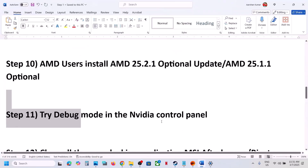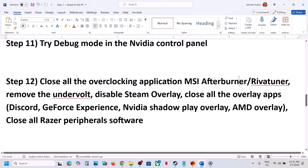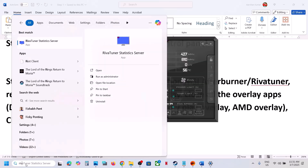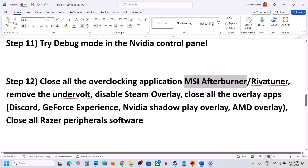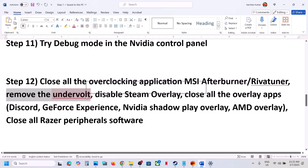The next step is to close all overclocking applications. If you have MSI Afterburner or RivaTuner running, close them — they may be hidden in the system tray. Right-click and close them. Close any other overclocking application as well. Also, if you have undervolted the computer, remove the undervolt and then launch the game.